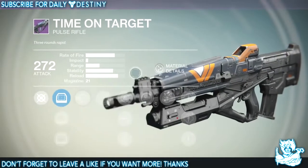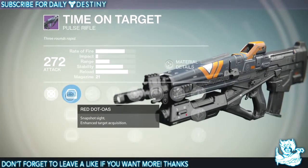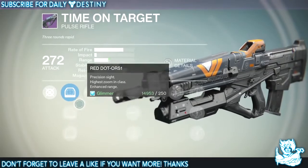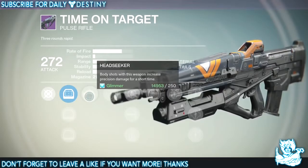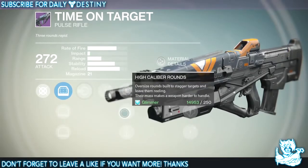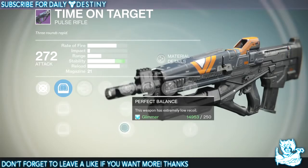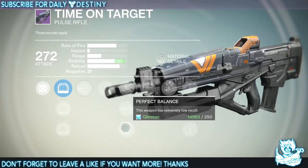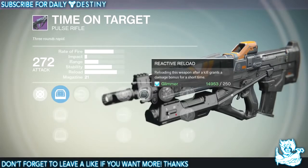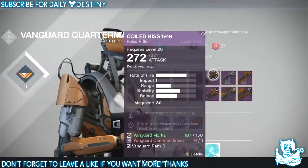Moving on to the Time on Target pulse rifle. I'm not a big pulse rifle fan to be honest. It's got Red Dot OAS, Red Dot ORS1, and Red Dot ORS. Perks include Head Seeker — body shots increase precision damage for a short time — Snapshot, High Caliber Rounds, Perfect Balance — which I think is unnecessary on a pulse rifle — and Reactive Reload, which grants a damage bonus after a kill. Not bad, but pulse rifles are the last things I tend to go for.